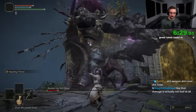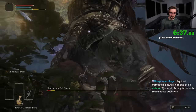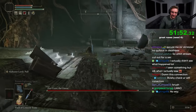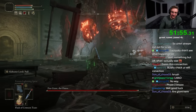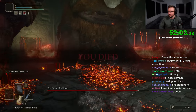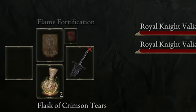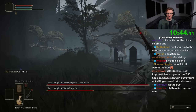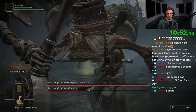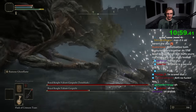Attempt ten: Radahn in Margit's arena — that arena is kind of awful. Attempt fifteen: Valiant Gargoyles with a weapon I cannot use. You may be asking why I didn't memory-of-grace out of the fight — I decided it goes against the spirit of the challenge. You take a risk by going through a fog wall and seeing a boss you don't want to fight, and it seems like cheating to just avoid it, so I changed the rules a couple of attempts in to prevent that.